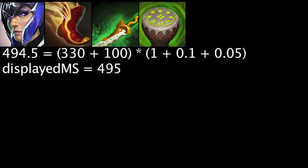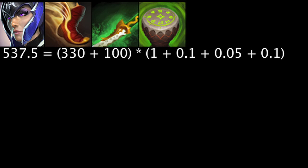Adding the active ability Endurance from the Drums, which grants an additional 10% bonus movement speed, will cause Luna to reach the 522 movement speed cap.